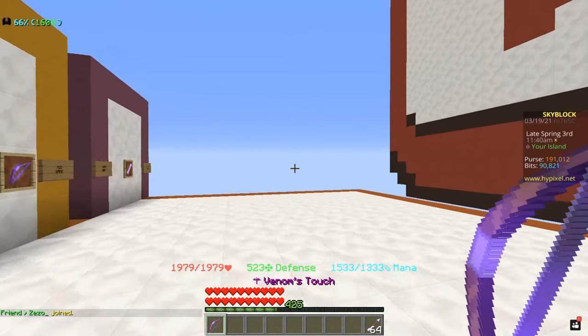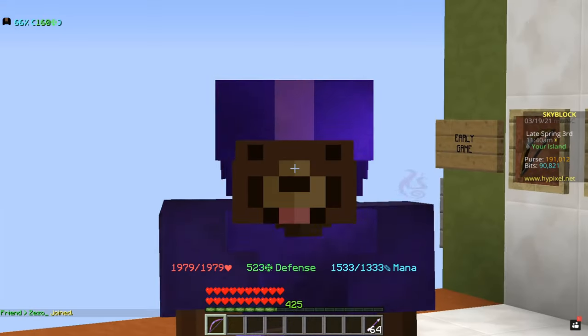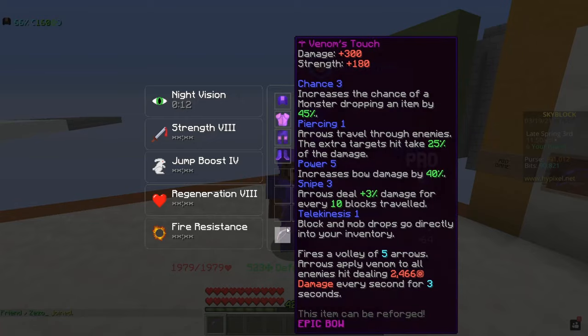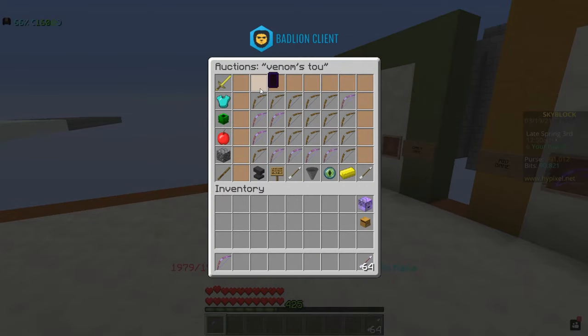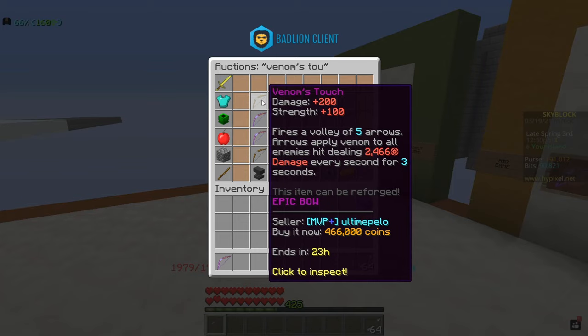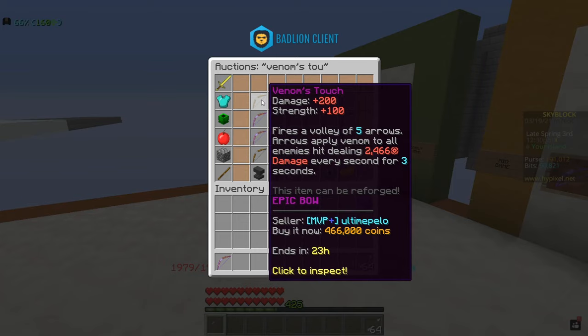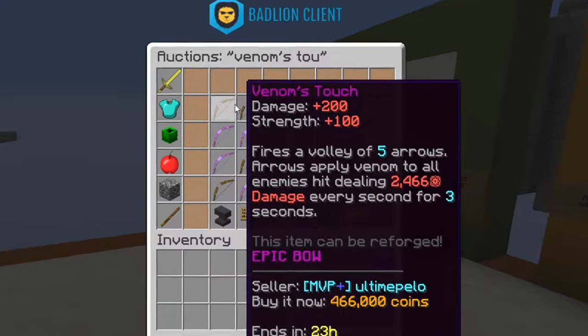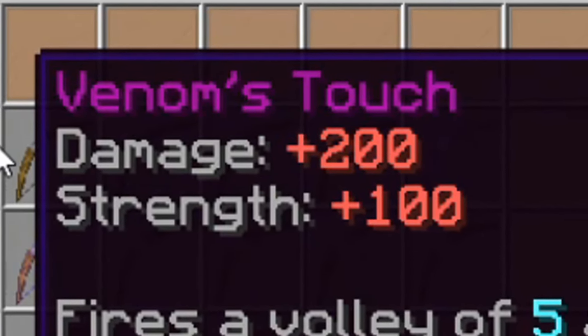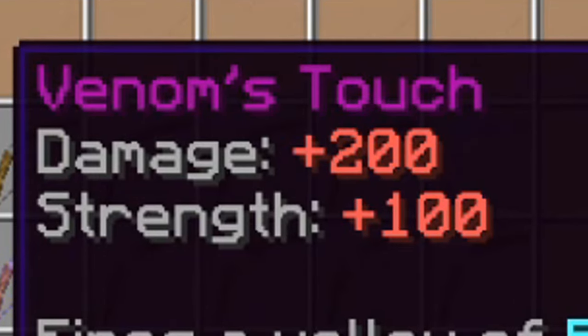This is the Venom's Touch. The bow I'm holding right now is actually more of a mid-game weapon because this is an upgraded version of the Venom's Touch. The first tier of this bow goes for about 450,000 — right now it looks like about 460,000 coins — and as you guys can see this bow has 200 damage and 100 strength, which is outstanding.